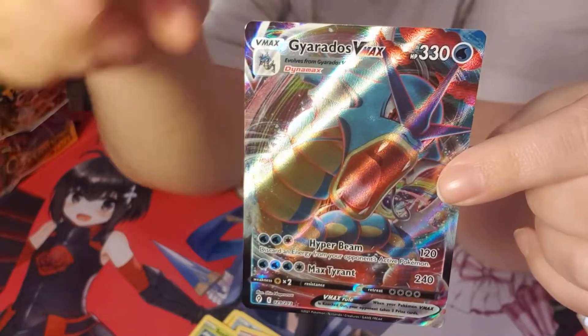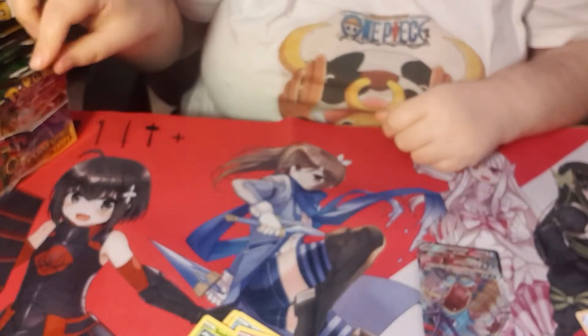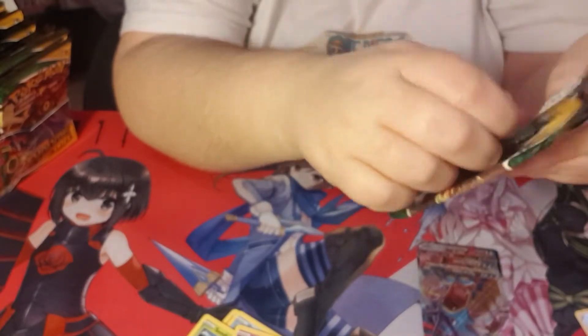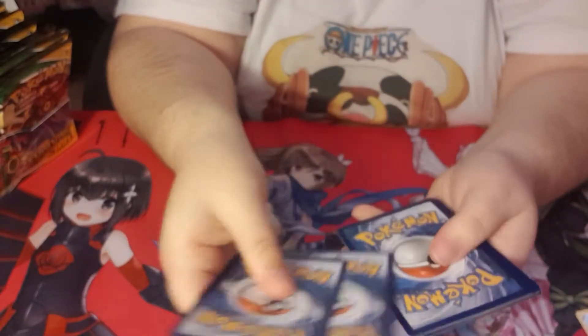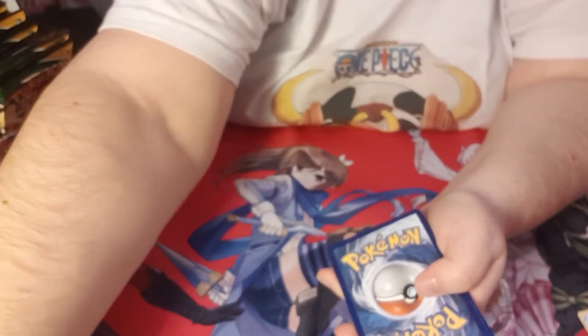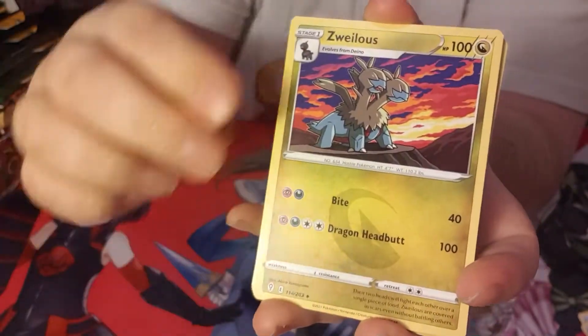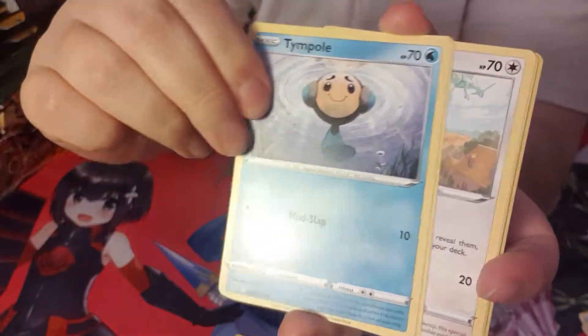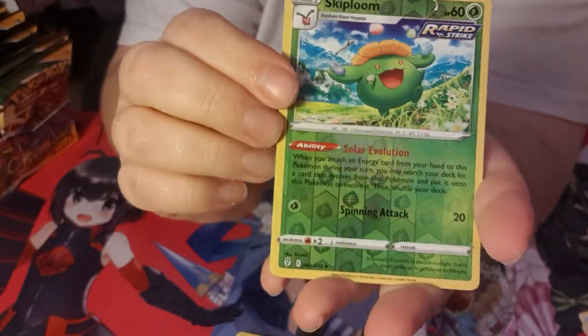I knew it was gonna go this way too. Of course I'm happy because it's a pretty boy, but I'm looking for Eeveelutions. So our first one's Gyarados. Am I going to come out of this crying? I have a feeling I'm going to come out of this crying. The other thing with this set is that they have really hyped up the fact that it is the Eeveelution set, so they need to make it easier to get those cards. We've got a foily Skiploom and a Noctowl.